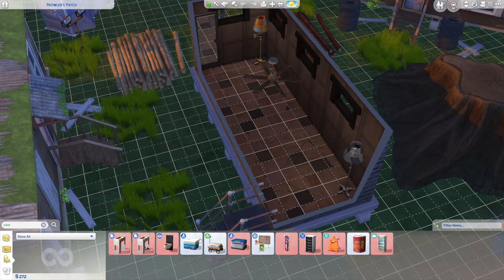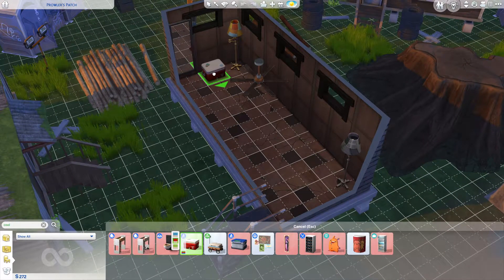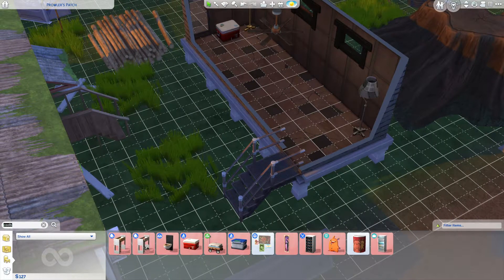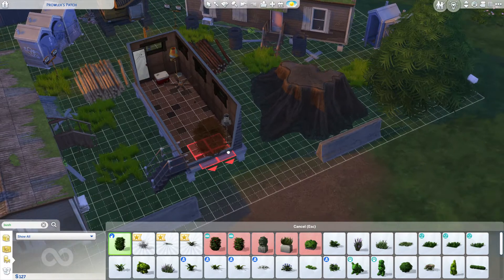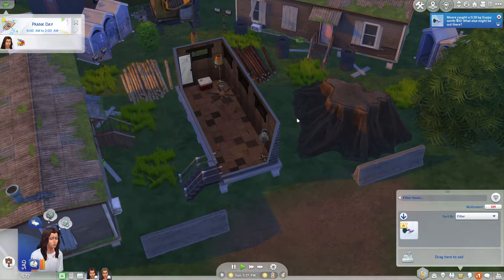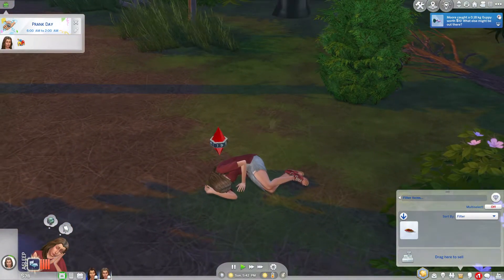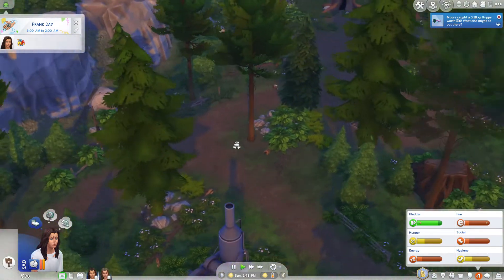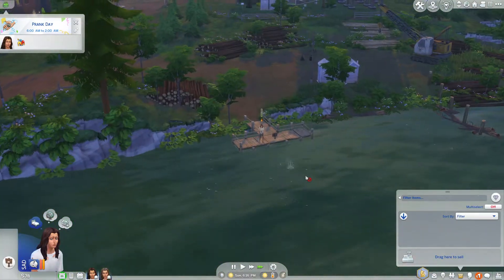I'm going to add a cooler — let's do the red one, it fits better in there. Can I get my own bush? Search for bush — yep, this is the wolf one too, that's cool. We'll put that there. Now we have our own bush and a cooler. He just caught a fish for six dollars — not bad. She's sleeping on the ground, which is fine. Hoping he catches a voodoo doll or something.